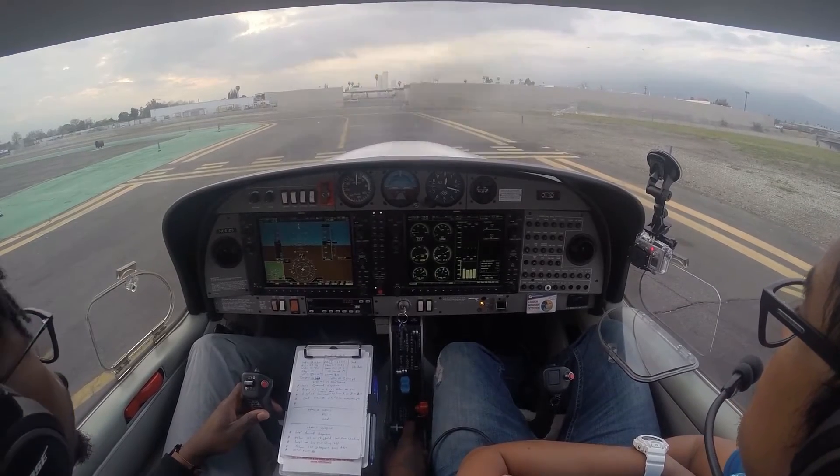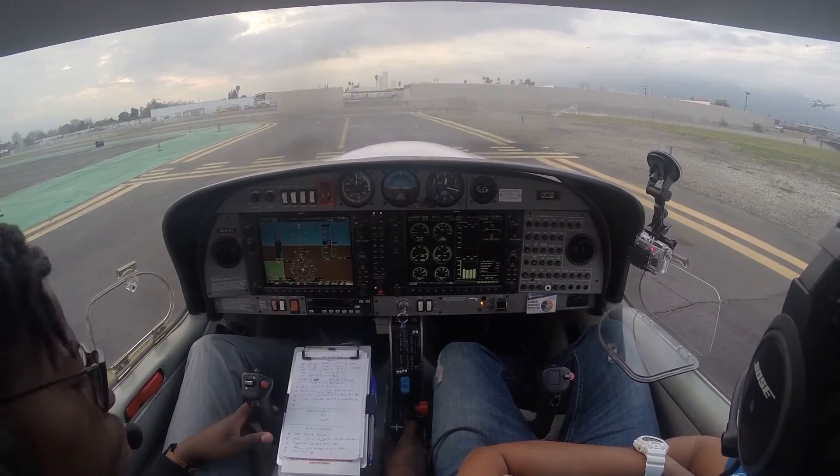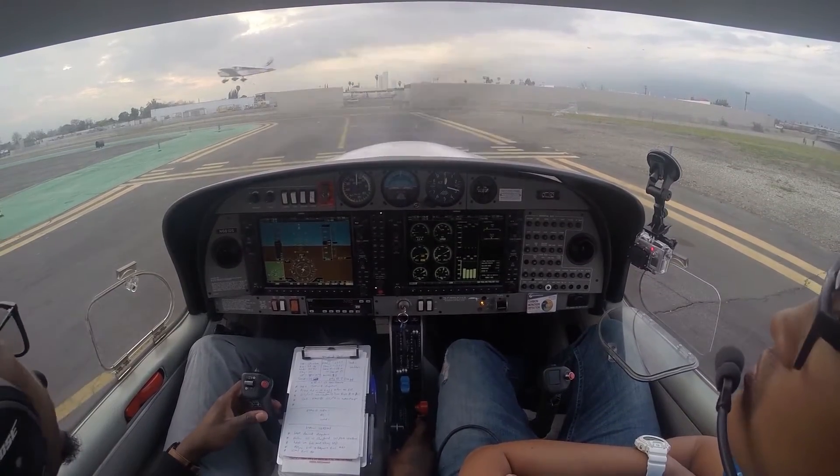Ronny Tower, Diamond Star 661 Delta Sierra, hood and short, runway 19, left crosser and departure. Diamond Tower 661 Delta Sierra — Monny Tower, standby. Standby, 1 Delta Sierra.